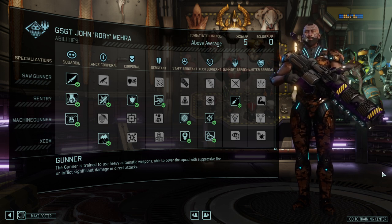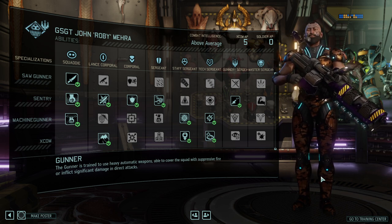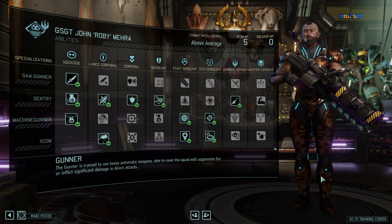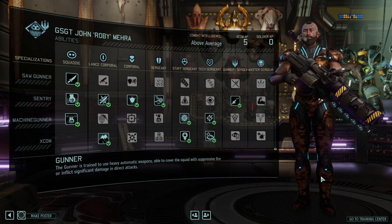The Gunner, since he is so limited to what his role is — which is utilization of said gun — is in a bit of a pinch. This is where the original class system of War of the Chosen comes to its limitations. In War of the Chosen, they are more of a heavy gunner type of role focusing on utility, which is area suppression and suppression in general.